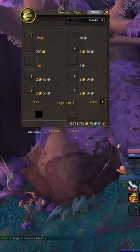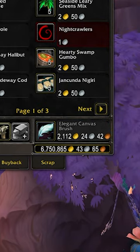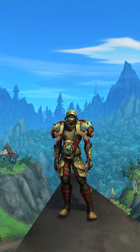And there you go. You just looted a treasure that is worth 2100 gold. All you have to do is sell it to a vendor. Feel free to do this once per character, and happy goldmaking, everybody!